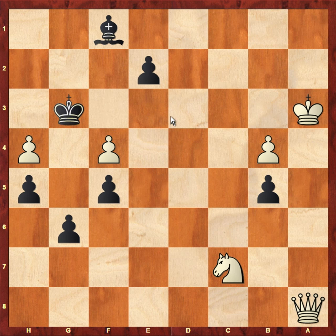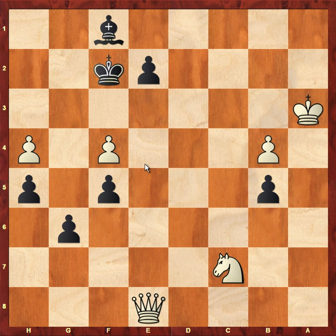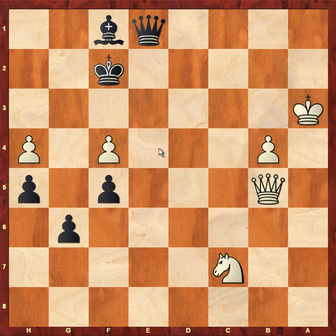Black plays king to g3, and the only move for white to stop the pawn promoting is queen to e8. But now king to f2 and all of a sudden white has no more checks and this pawn is going to promote. This was really nicely done by Stockfish. After this, let's say queen takes b5 — this was played in the game — black promotes and now queen to e5.